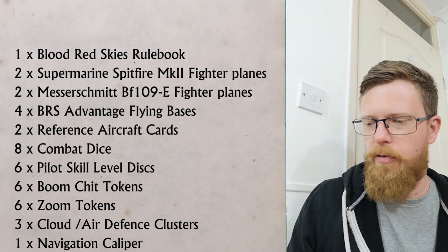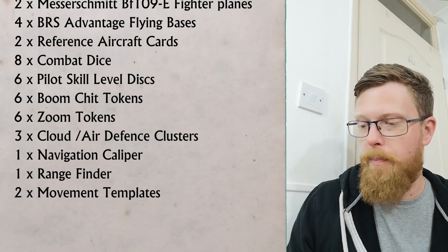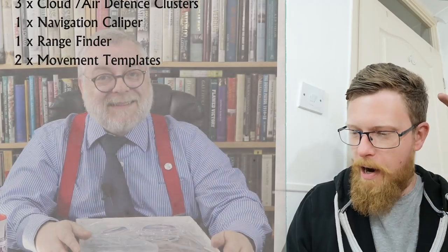And then some other bits: flying bases, combat dice, six combat pilot skills, chits — boom chits. That's an important thing. You even get a navigational caliper. You get all the things.